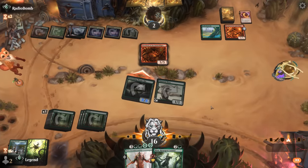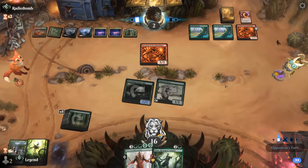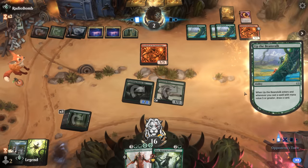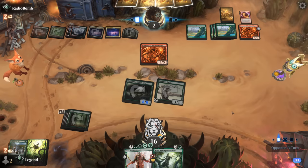Our opponent doesn't have to chump, but next turn we can give the team +8/+8 with trample, so unless they can win the game here with a Smuggler's Surprise or Calamity we should be good to go — we can trample over double Overlord. Opponent's just drawing some cards. Worst case they can impend another red Overlord and finish off the Bloomkin, but no — opponent just has four copies of Up the Beanstalk.